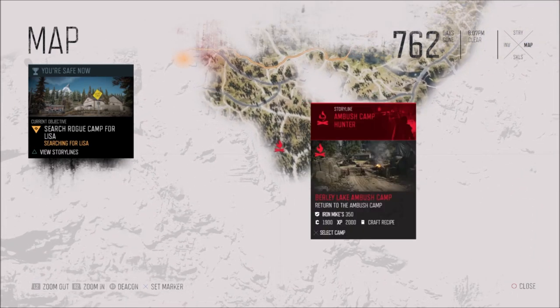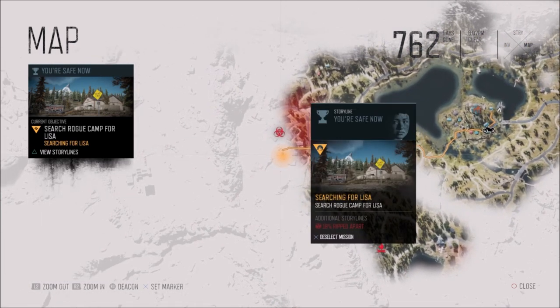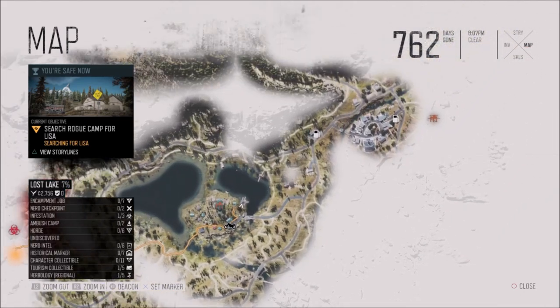You get 350 points of trust from clearing nests. Doing the camp missions gives 350 as well. Doing the storyline is not tied to trust, so you won't gain trust points from that.